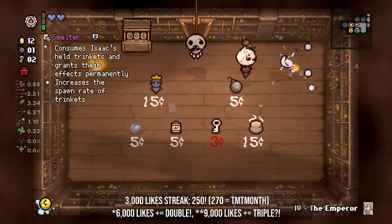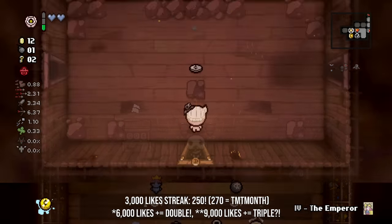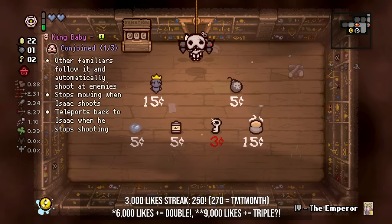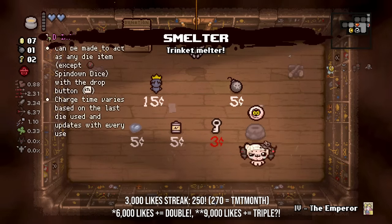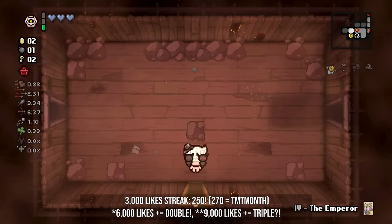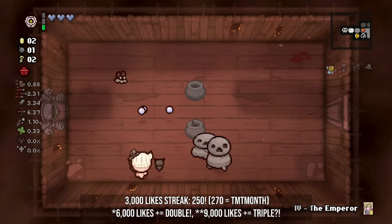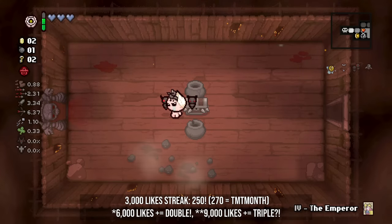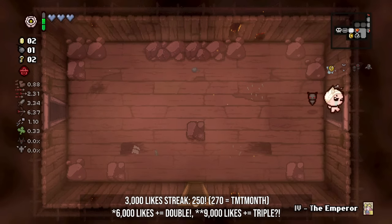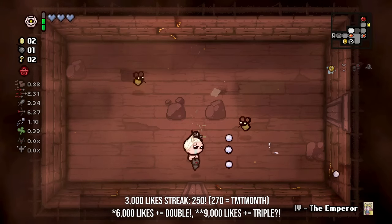We got a dime as well, and the Swallow Penny. We could swallow the Swallow Penny with the Smelter. Now, if we end up getting a full charge here — which is something we definitely could do — we could swap the D Infinity to the D6 and then get ourselves an item, basically a second shop item that we can get.